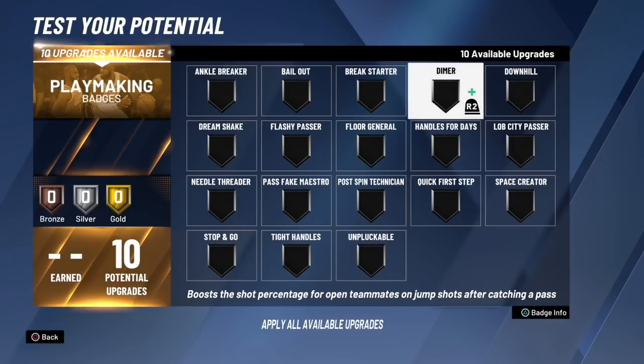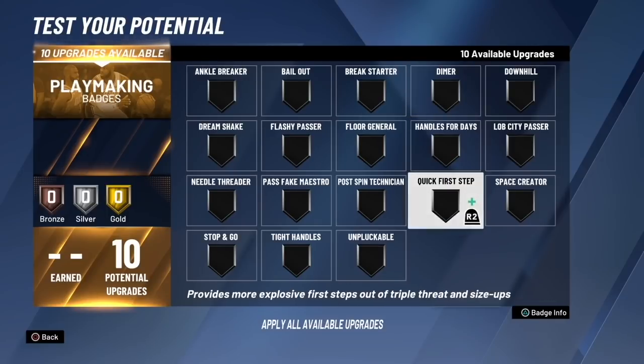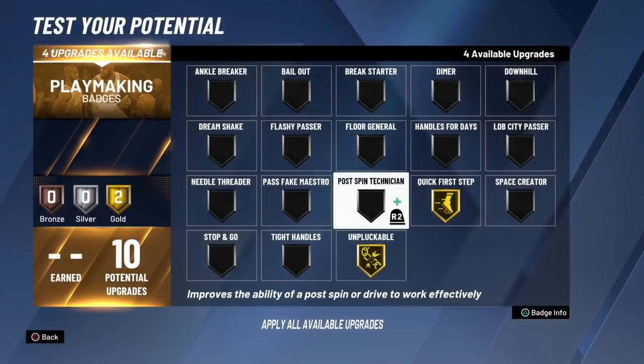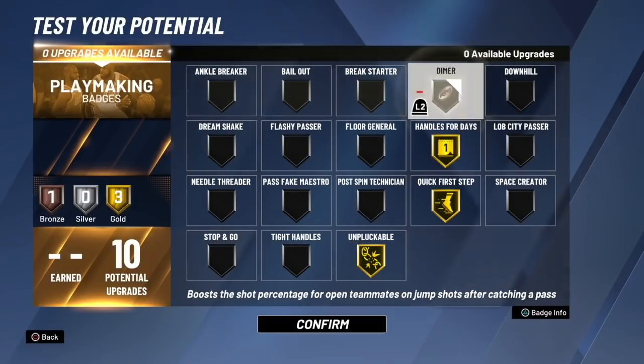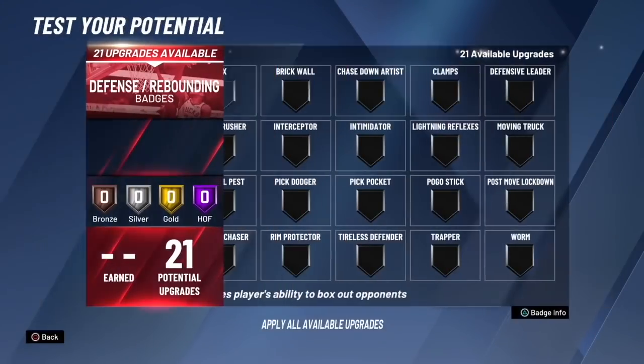For playmaking, I do have Handles for Days, Quick First Step, and Unpluckable all on gold. For the last badge I do have Dimer for your bad teammates that you want to help out a little bit. You can honestly go ahead and mix and match these badges however you want to best fit your playstyle, but these are just some examples I'm showing you here today.